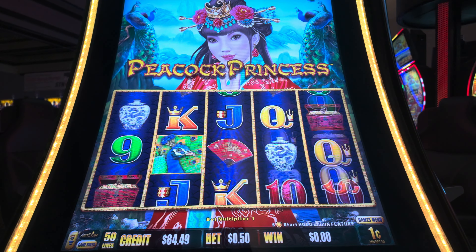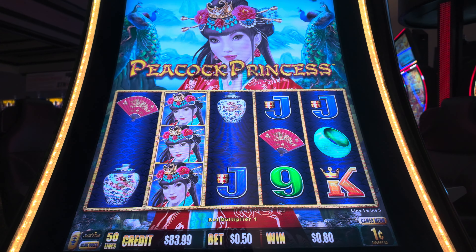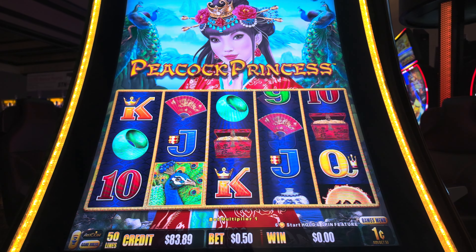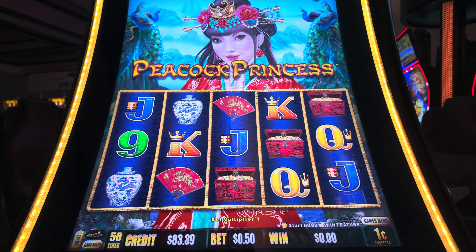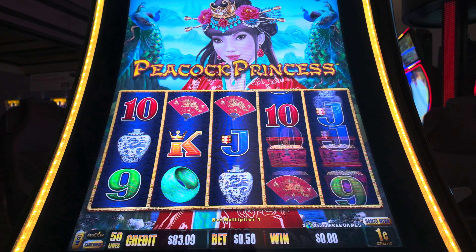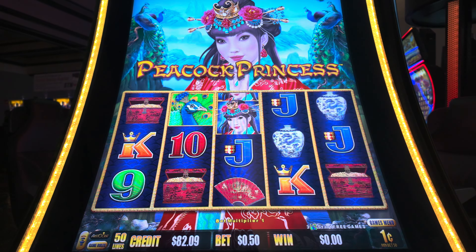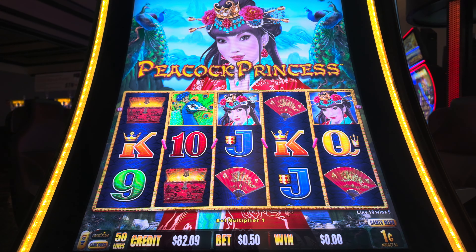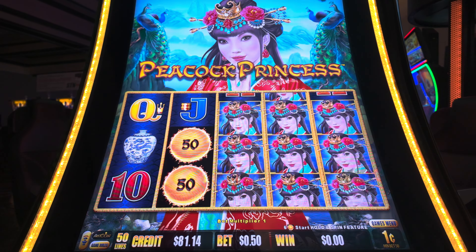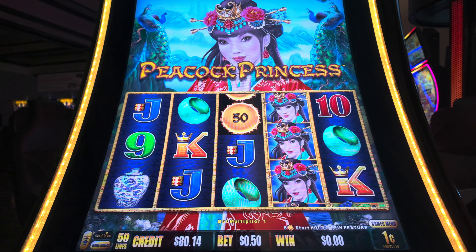The Peacock Princess is mixing things up with a colorful assortment of symbols, still holding out on the big win. Our credits sit pretty at $84.99 and we're betting half a buck each spin. Let's show this machine we mean business — keep your eyes on the prize and your hearts in the game. We're going for the gold. The Peacock Princess is still holding out with a mix of numbers and letters. Where's the action, Your Royal Highness? With $83.99 left and a 50-cent bet on the line, it's time to double down, take aim, and spin those reels. Fate is in our hands. Let's hope the next scene is a winning montage.